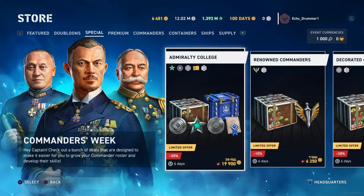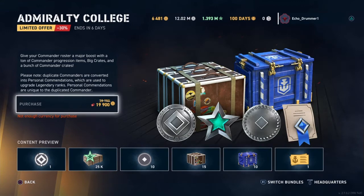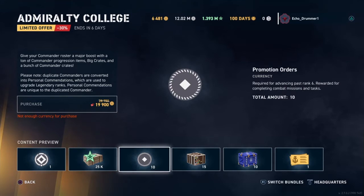Let's check it out, see what they got. Admiralty College — let's take a look at this bundle. Give your Commander roster a major boost with a ton of Commander progression items, big crates, garbage, and a bunch of Commander crates. What do you get out of this? You get one insignia — that'll help get you one guy from 13 to 14. 25,000 global XP, which has nothing to do with commanders. 10 POs — whoop-dee-doo, that's enough to get two guys promoted from six to seven.